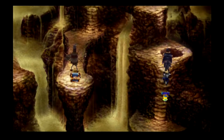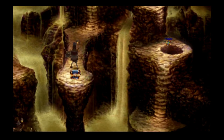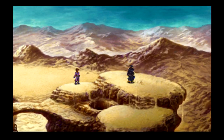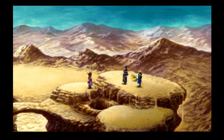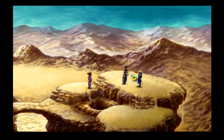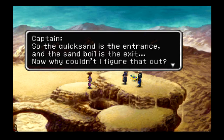There is a chest there, and there was also a cavern to the left. We need to explore that cavern, but do we want to try to attack the enemy guarding the chest? He's probably going to kick our butt. Back on the surface, the NPC says: the quicksand is the entrance and the staple is the exit. I still can't believe the quicksand was the entrance.